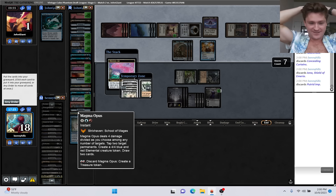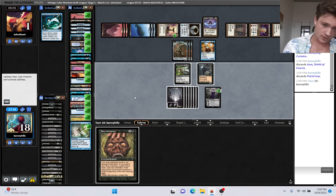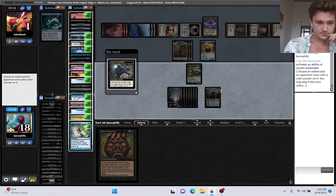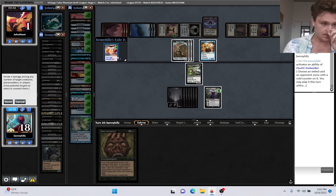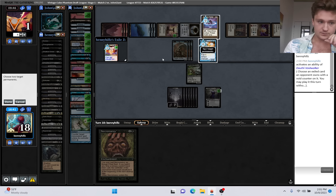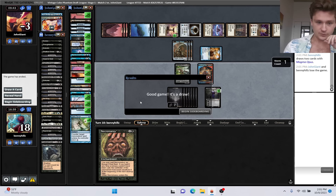Oh my god, crazy situation! I think this is going to make it a draw. I hope it makes it a draw. I also wish we could choose to not draw two cards, but we cannot. We could also put a creature into play at instant speed, but none of these would do it. Nothing would deal damage - we don't have Archon of Cruelty. Magma Opus - cast it. We'll deal four damage to you, tap two permanents. I think this makes it a draw. Good game, it's a draw - wild situation.